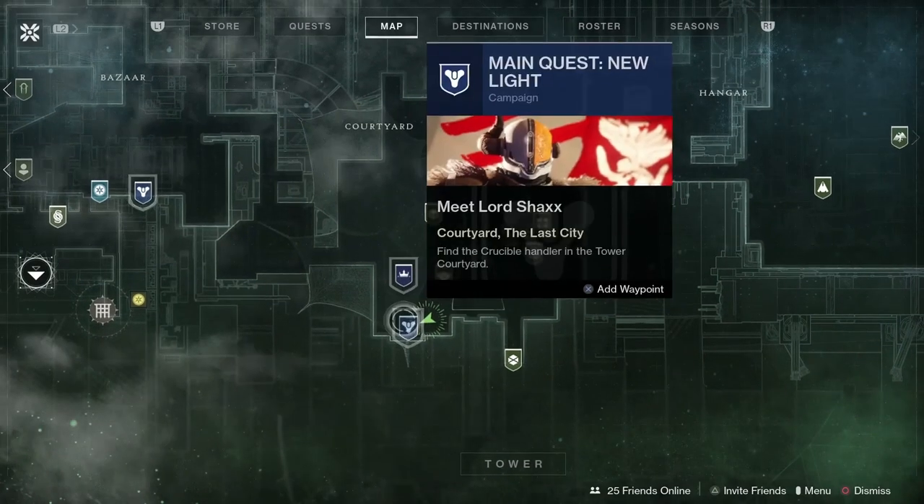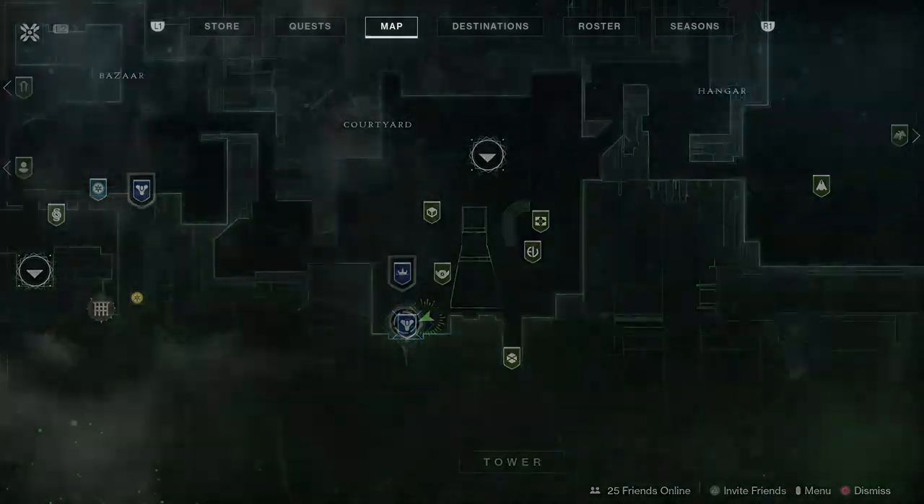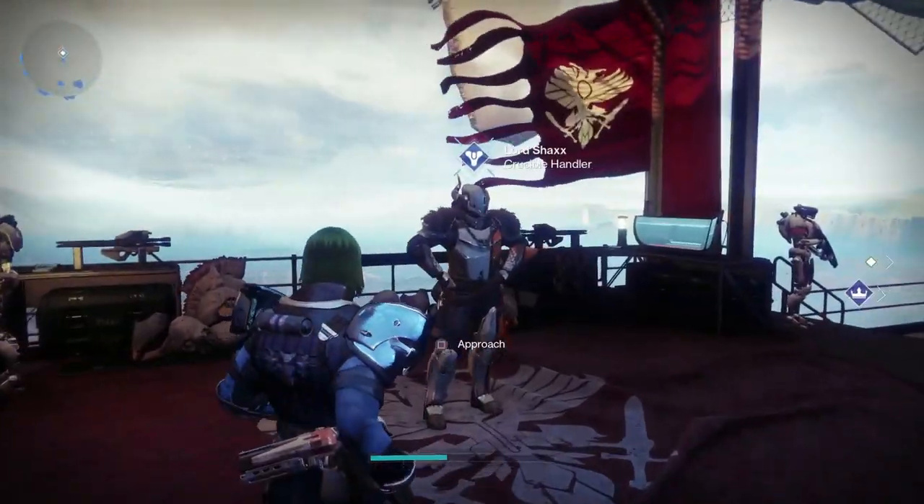When you start your new Guardian, you'll need to play through the main New Light campaign until you unlock the quest objective, Meet Lord Shaxx. He'll be in the tower just south of the spawn point.